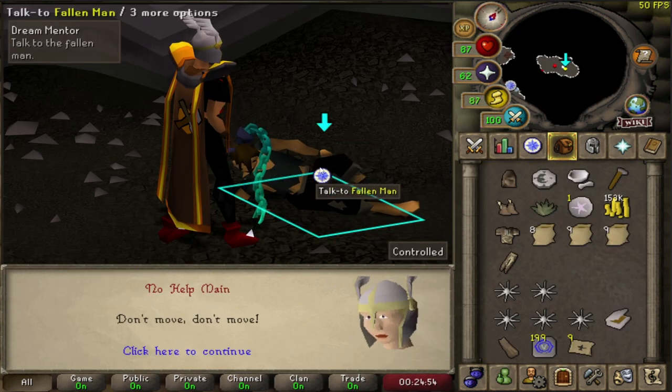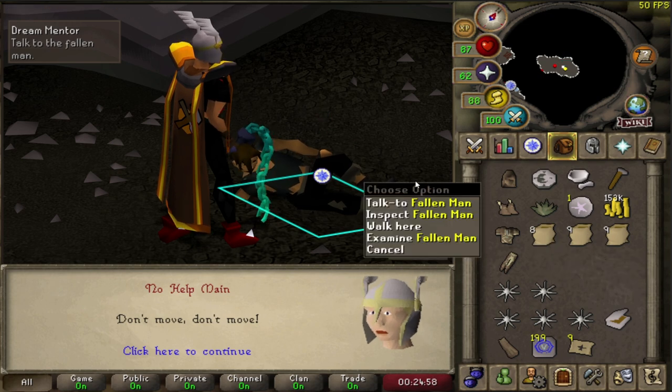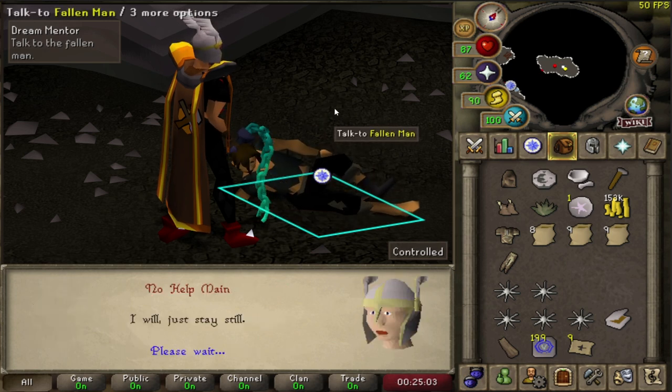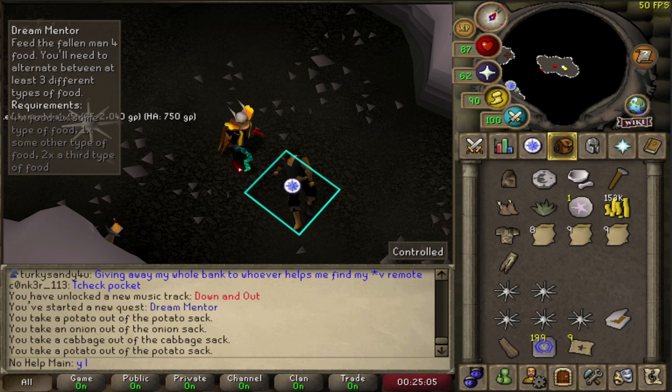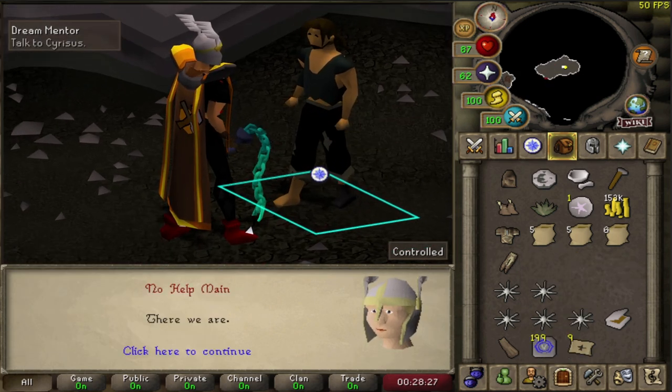I'm doing Dream Mentor Quest right now. If you bring potatoes, onions, and cabbage in sacks, you can do this a lot easier for the fallen man instead of bringing sharks or something — it could be cheaper as well. After feeding the man about 30 pieces of food, he's finally up. You have to pick a setup from this guy's bank. He has some pretty nice items — a Dragon Med Helm, Ahrim's top and bottom, melee, magic, and range boots with a whip. Makes sense.